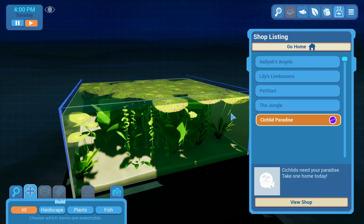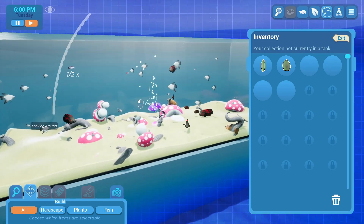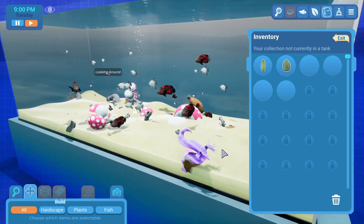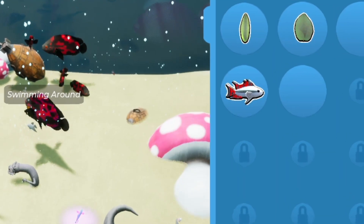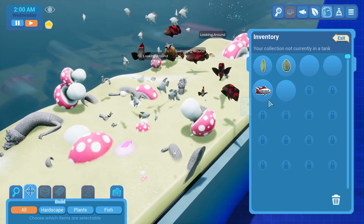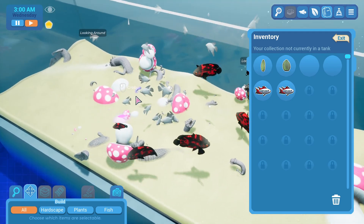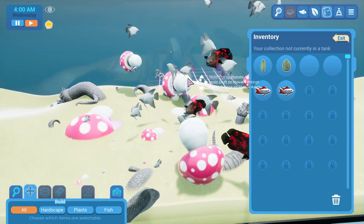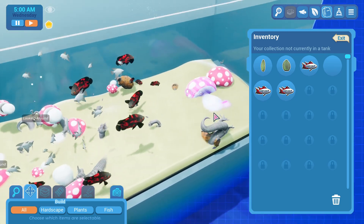Let's check out Cichlid Paradise. You guys got like dragon sci-fi stuff - that's sick. A bunch of oscars. I was looking more for African cichlids but oscars are sick. Oh, dwarf cichlids! Maybe we can grab a bunch of dwarfs. These dwarfs are also South American cichlids - I've mixed South American and African cichlids together before but they technically have different diets. Luckily in this game there aren't really dietary restrictions yet, though that's coming in a future update.